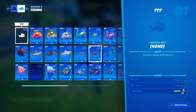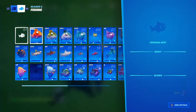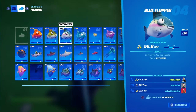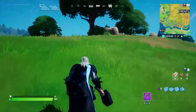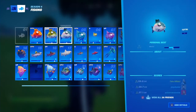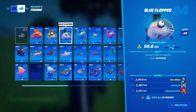Alright, let's go to the fish. The flopper fish — fish two, three, and four — are simple. Just get a fishing rod from anywhere, fish, and you'll get the orange flopper, green flopper, and blue flopper. Simple.